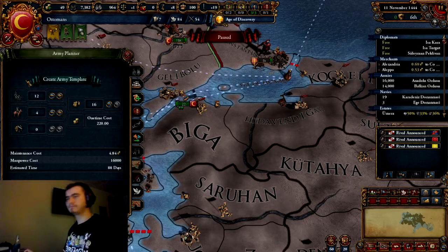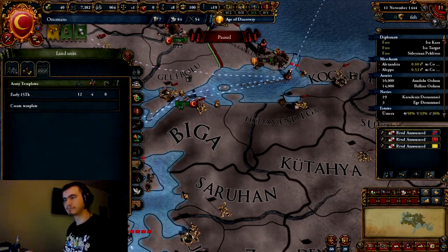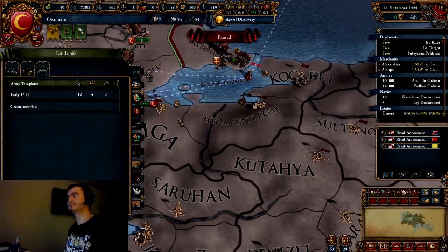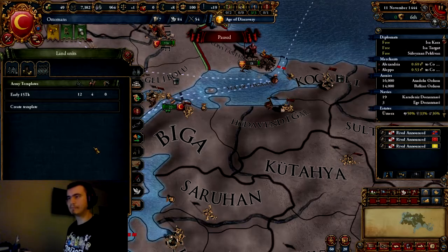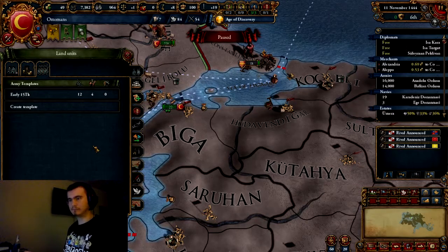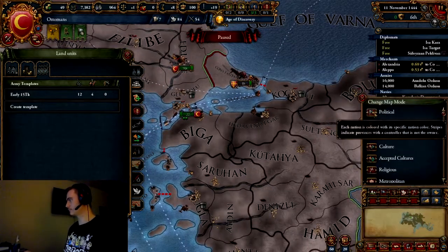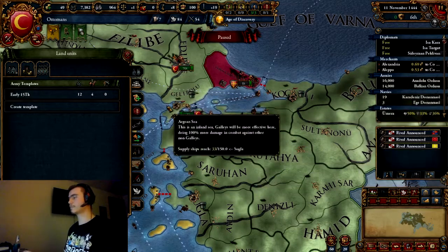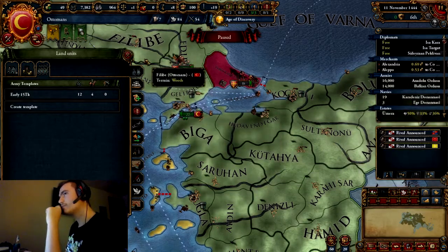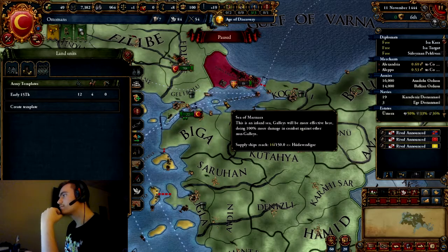Once it's named and you have all the units set up, press the same button. That's the only one we can do for right now, but we will be doing more in a bit, because we have an unlocked technology for artillery and that allows us to pre-plan. Let's see - first and foremost, mercenaries.